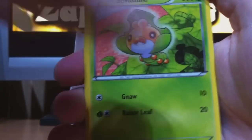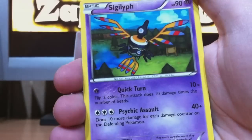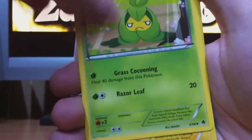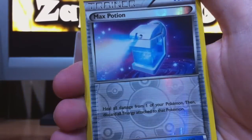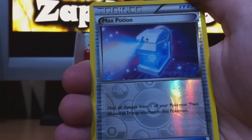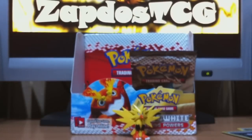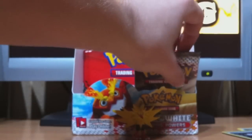We got Basculin, Sewaddle, Woobat, Rufflet, Vullaby, Sigilyph, Swadloon, Galvantula. The reverse is Max Potion — nice, another trainer card that's really good for competitive play, and it's reverse too. I'm gonna lay it with the Catchers. And a Beartic — I really wish it was a Beartic, that was the one with the Cheer... it's a really great card that one.